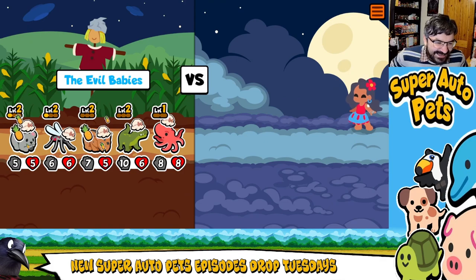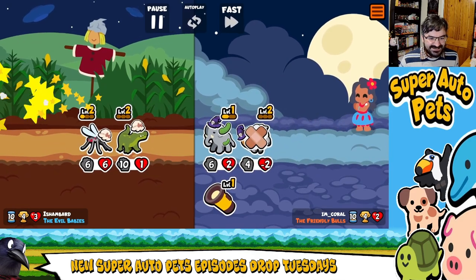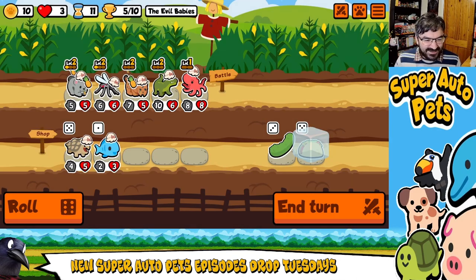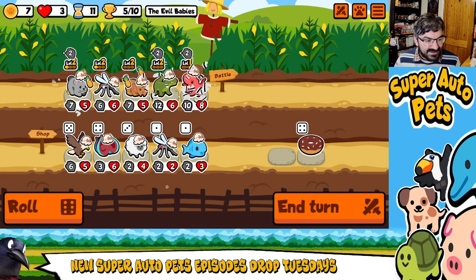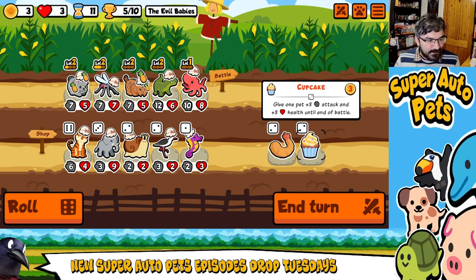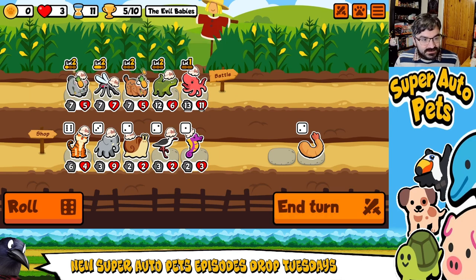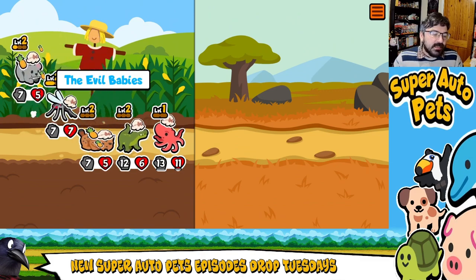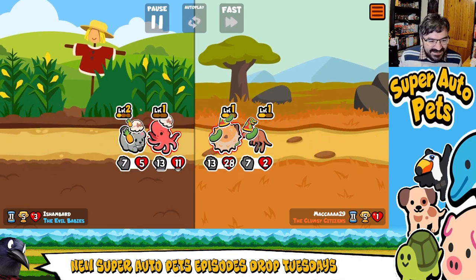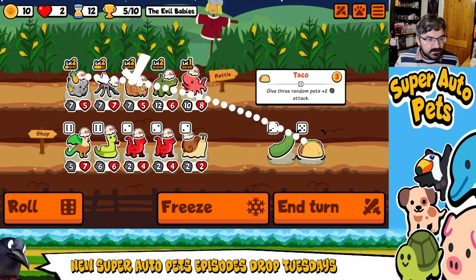I can't believe this — if I win with this, there's a part of me that just wants to cry a little bit. I need another pineapple. We're gonna put Cupcake on you, just because the increased damage and increased chance that the ability will trigger is just so useful. Someone else just beat me to the punch there, didn't they? I'm going to put Steak on you.